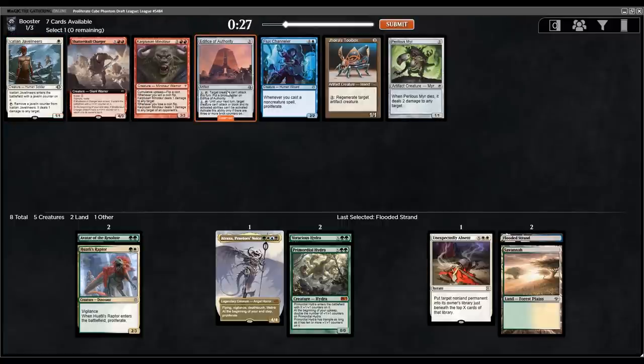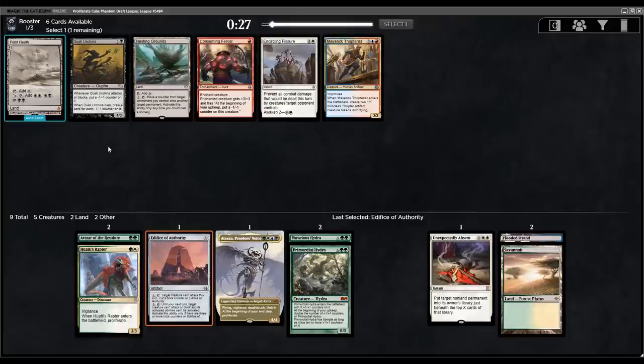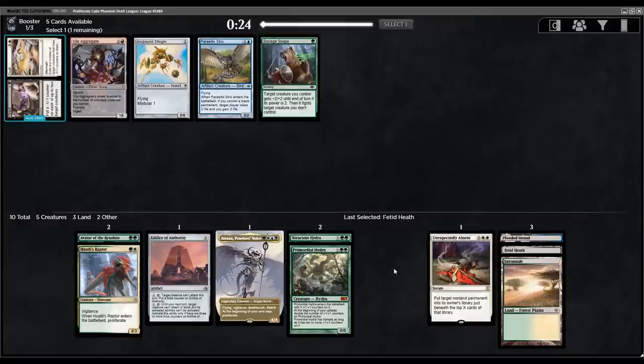I've actually been impressed by Edifice of Authority in this format — there are cards that can move counters away from things and onto others, and Edifice is a really nice one. Cards I'm looking to get: Birds of Paradise would be amazing, Sphere of the Suns would be very good. Fetid Heath is technically more fixing for Atraxa, filtering white into white-black. We'll see if this works — we're trying to have some fun.